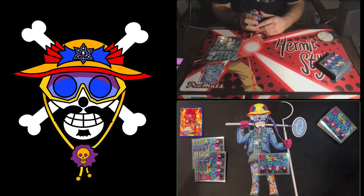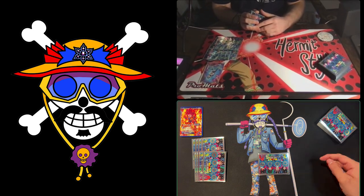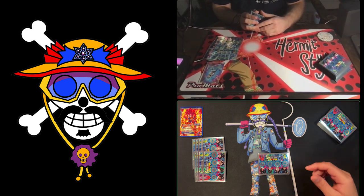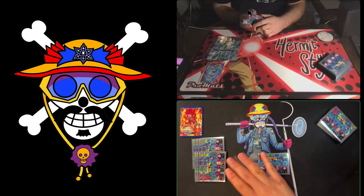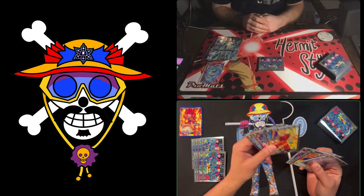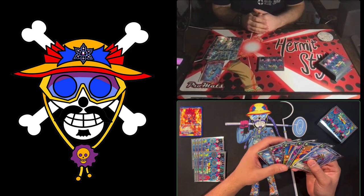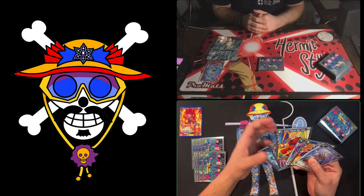Since I won the dice roll, I go first. The very first player — the turn player — doesn't get to draw or attack on the very first turn. From that point forward, every turn you start by drawing a card, and you can attack with cards the turn you play them unless otherwise specified. There are two parts of a turn: the charge phase and the main phase.